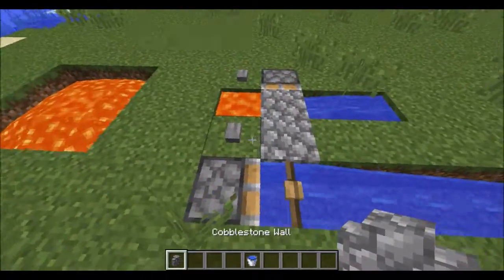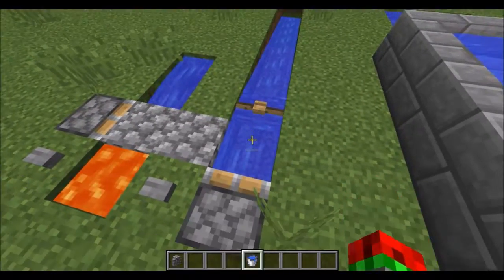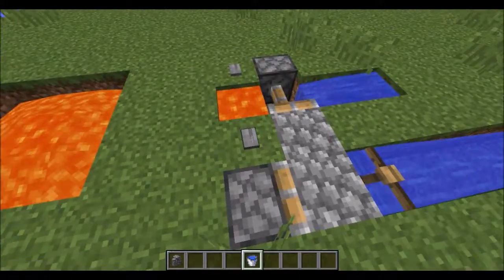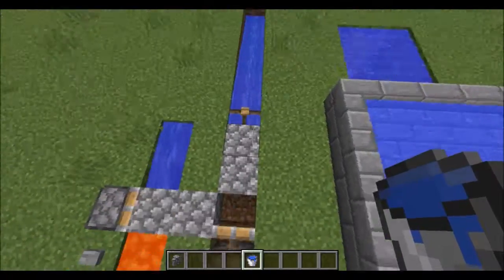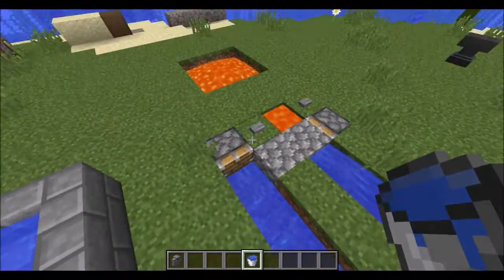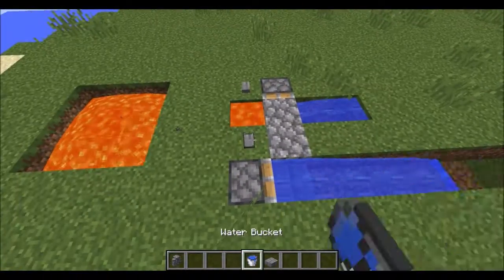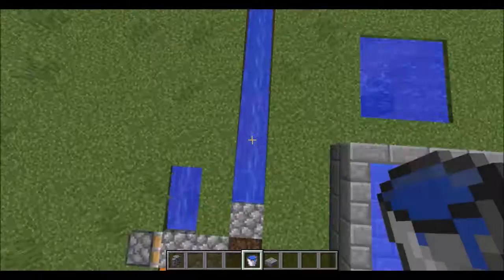You can also now push water source blocks if you put them inside blocks using pistons. You can push the water source block as far as you want. Mumbo Jumbo already made a flying machine with water in it, so you can push it as far as you like.